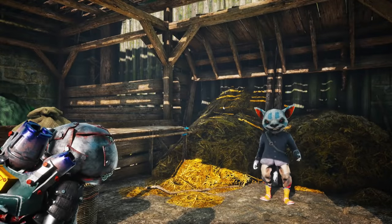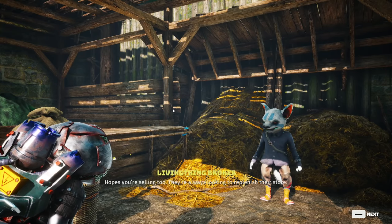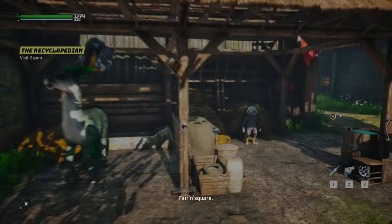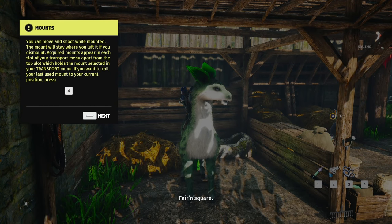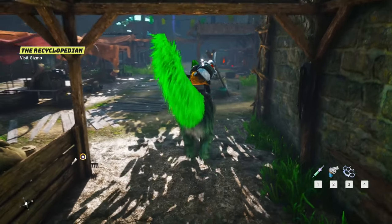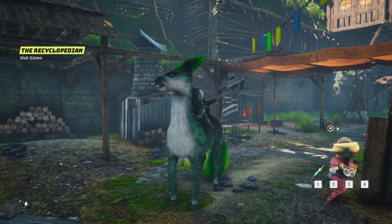Do we have enough to buy? The menus and dialogue options are kind of a little finicky. Old amber note - I'm buying this. Fair and square! You can move and shoot while mounted - the mount will stay where you left it if you dismount. Acquired mounts appear in each slot of your transport menu apart from the top slot. If you want to call your last mount to your current position, press four.